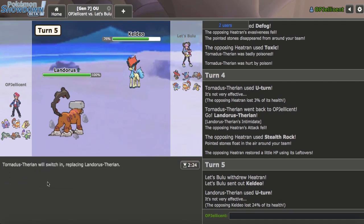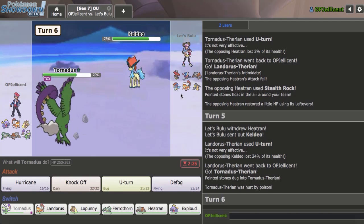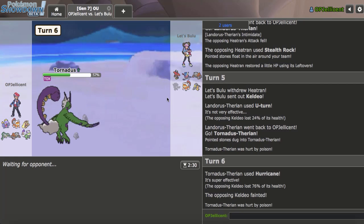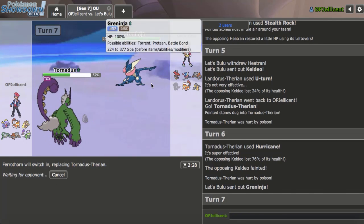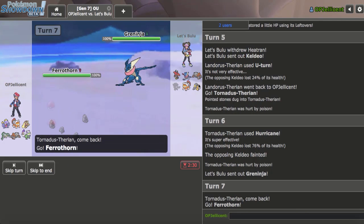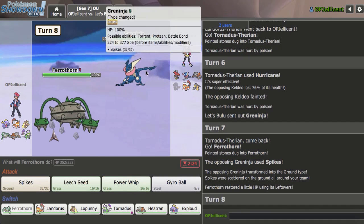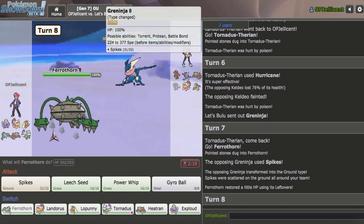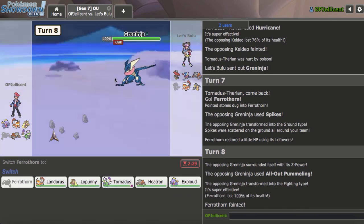I guess Torn could come out in case it's Scarf — I don't want Lopunny to take a Scarf Secret Sword. I'll just go for Hurricane and knock out Keldeo. My opponent clearly didn't value that Keldeo much, which I'm very confused about. I'll go with Ferrothorn here and try to get up hazards again. They could make the Heatran midground again, or perhaps even a Mawile play. A Spike goes up.